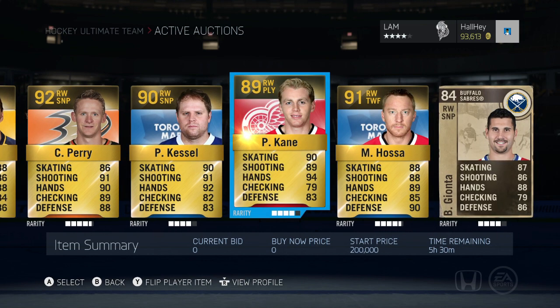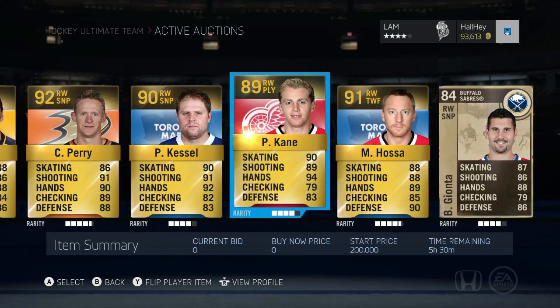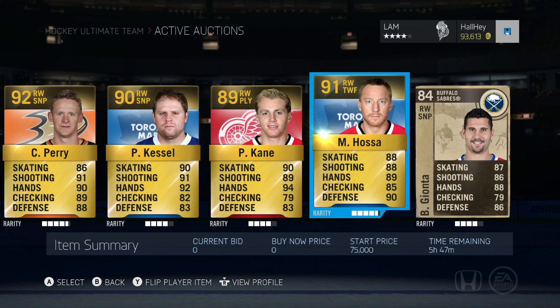Moving on to an 89 overall — Patrick Kane, one of the most expensive 89 overalls in this game, worth around 200,000. He's on the Chicago Blackhawks as a right wing playmaker with 94 hands, and he's up for another five hours as well.